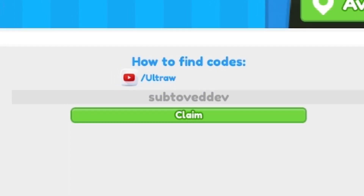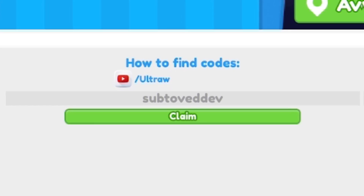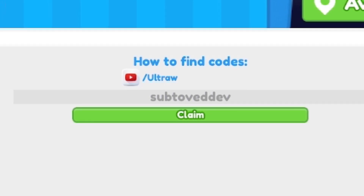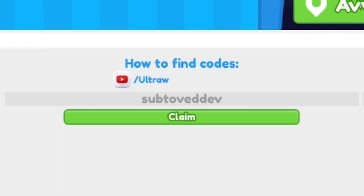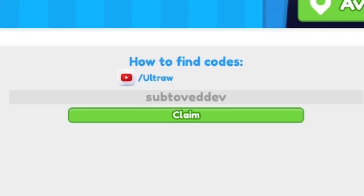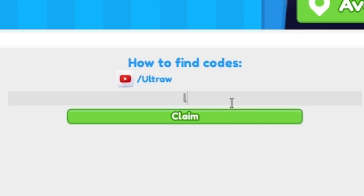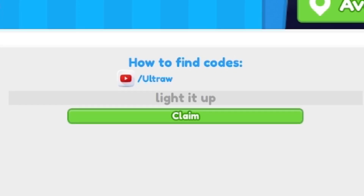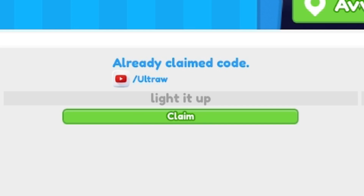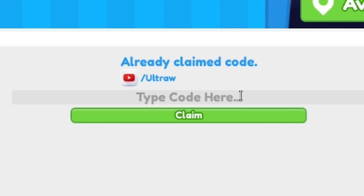If you want to speed up redeeming codes, go to rblxcodes.com where there's a full list of all working codes for this game — you can just copy and paste them, which only takes a few seconds. Next, redeem code 'lightitup' — L-I-G-H-T-I-T-U-P. After that, redeem code 'ocean.'